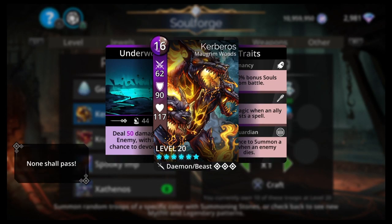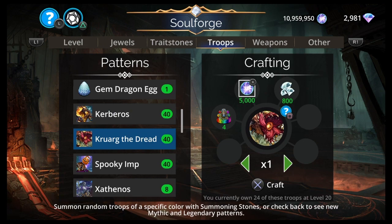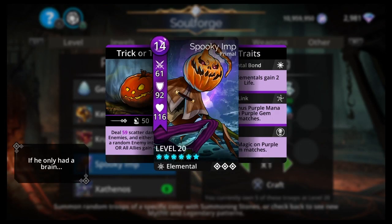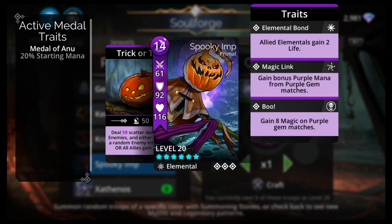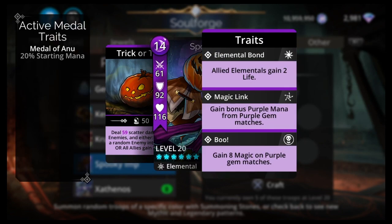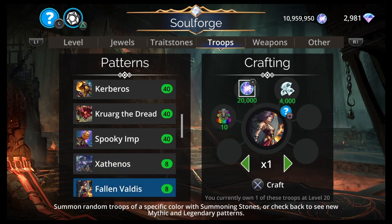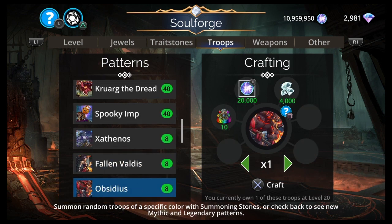Same with Kerberos: 16 mana, Purple/Brown. Magrim, Woods, Daemon, Beast. Deal damage to an enemy with a 40% chance to Devour them. 50% chance to summon a Warg when an enemy dies. Necromancy. Another super average Legendary you don't want to craft. Spooky Imp: 14 Purple, Elemental. Deal scatter damage to all enemies and either transform a random enemy into a Wraith or all allies gain 3 magic. You don't really want to be transforming something into a Wraith, which could then Deathmark and kill you or drain your mana.